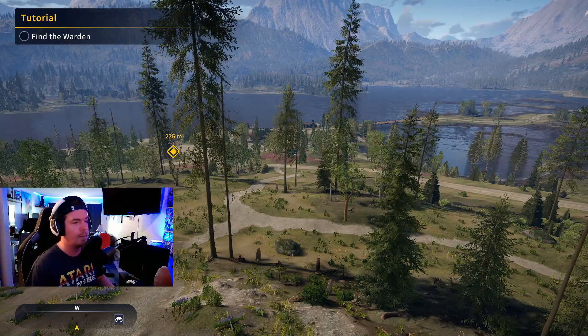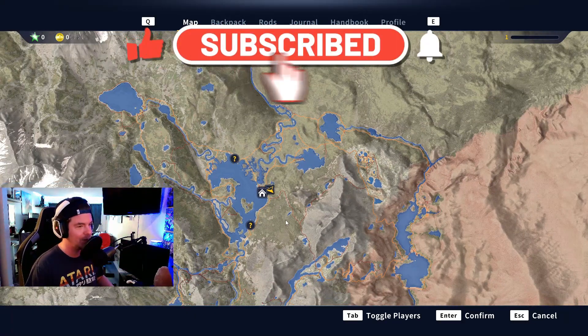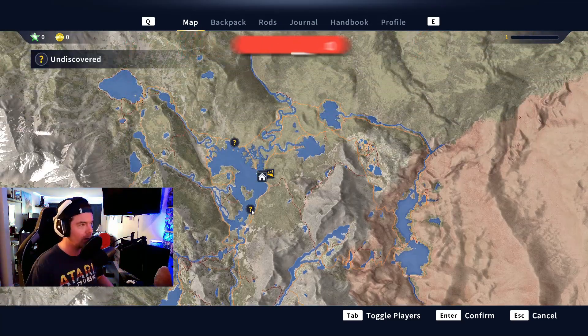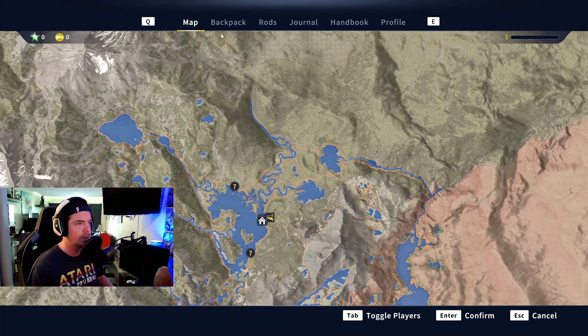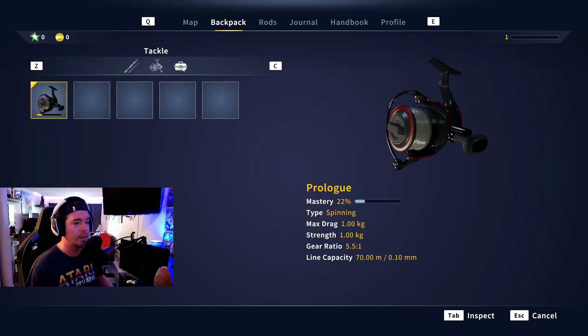First things first, let's take a look at the map. It's pretty awesome — it's huge and obviously we have a lot of exploring to do. I haven't ventured out much yet. I don't know what the question marks are — undiscovered points of interest, I think. On the screen we've got the backpack. This is your money. I'm not sure what the stars are yet, but we've got a backpack and we can see we've got two rods already.